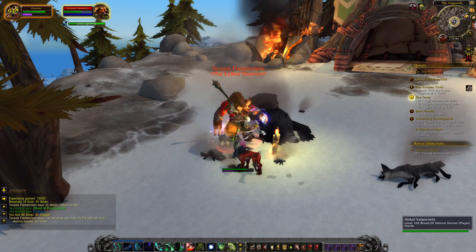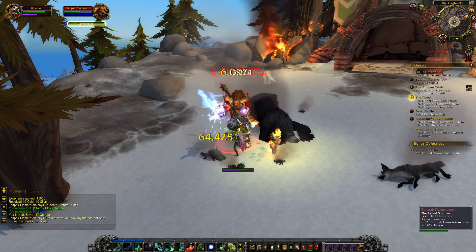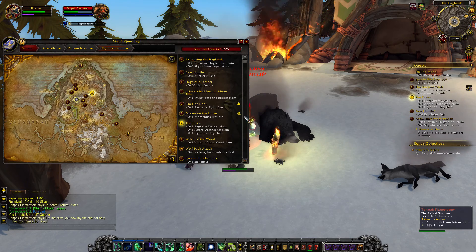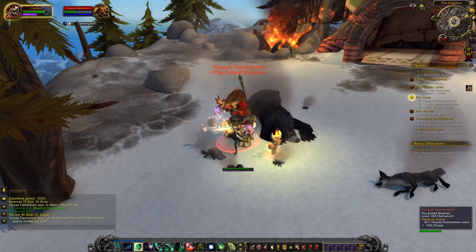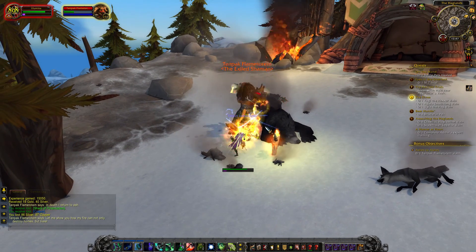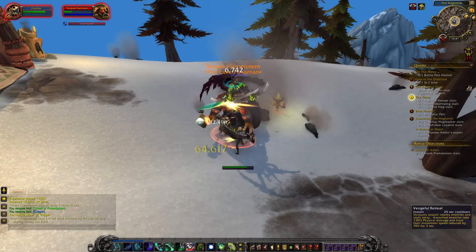Luckily it seems like I've gotten someone to help me. Basically you find this guy called Tenpack on top of a mountain here in High Mountain, and you kill him. Hopefully we will kill him. And once you have killed him, you get to loot him, and once you loot him you will get Crispin.